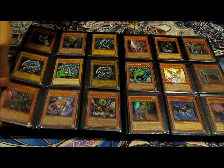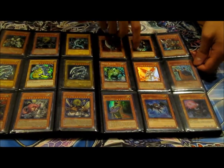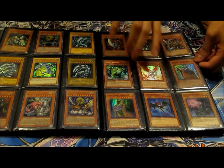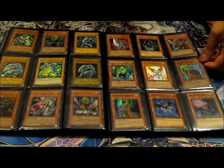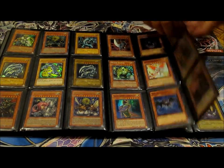We got a Chaos Command Magician right here, ultra. And Marcelo Christian from the ten. And some Fabled right here. Warm Blade Knight, another Fabled.